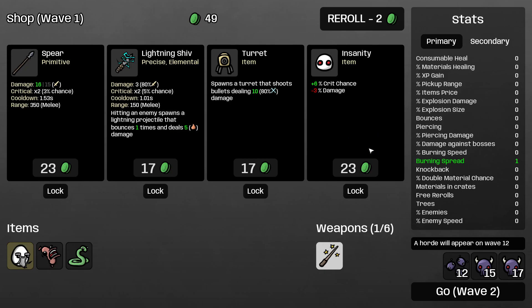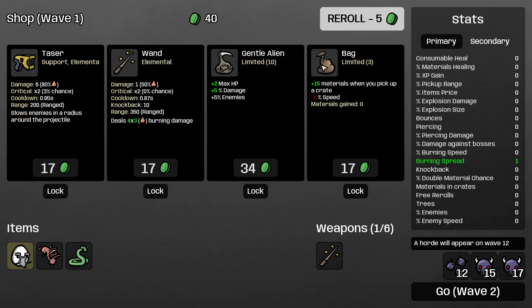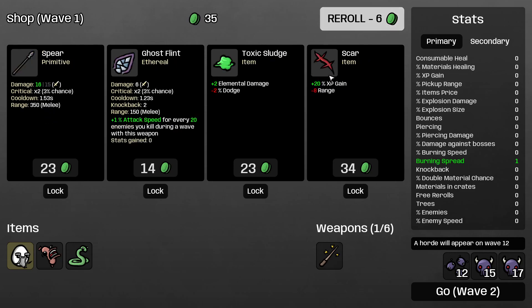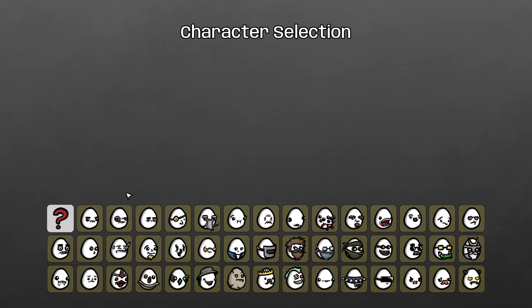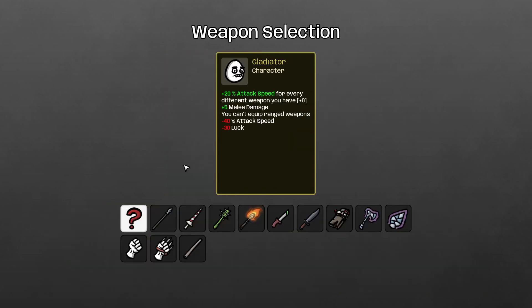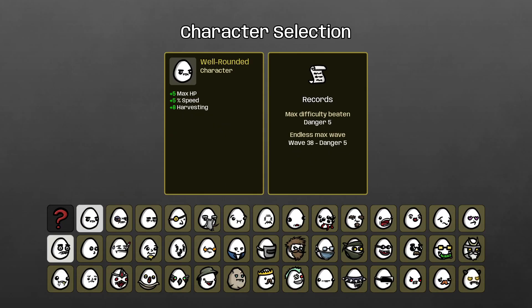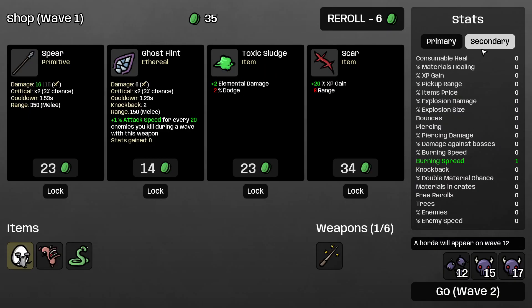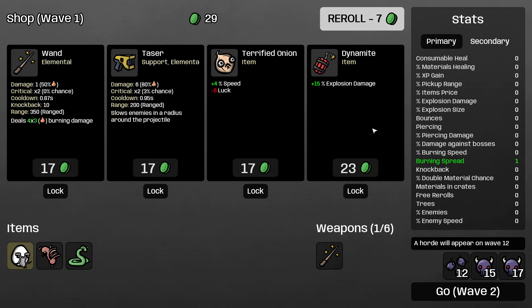Double material chance: there are a couple of items that affect it — metal detector or hunting trophy. It's similar to the steve dagger, which has a 50% chance to gain one extra material when you kill an enemy. That's the stat that affects it. You can also get it from the dangerous bunny, which resets one roll to zero.